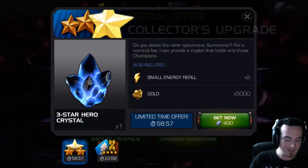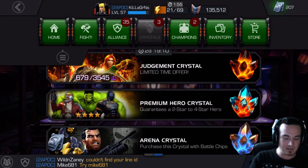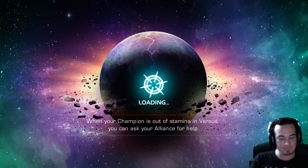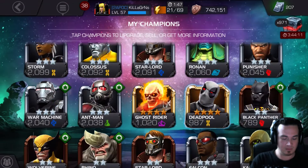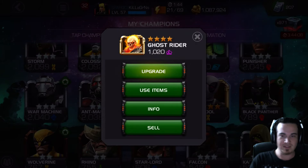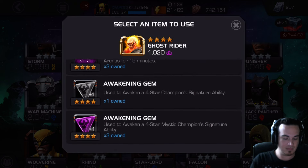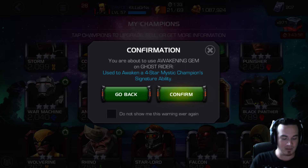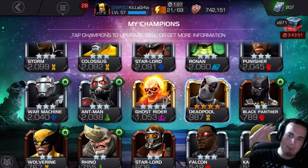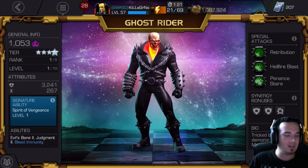Let's get down to business. We don't want to buy your four star. Let's pull up our champions. Ghost Rider. 10-20 base. Use item. Three of them — three four star Mystics, guys. Here's one. We're about to use a four star Mystic. Confirm. Confirm and... Boom! There he is, guys.